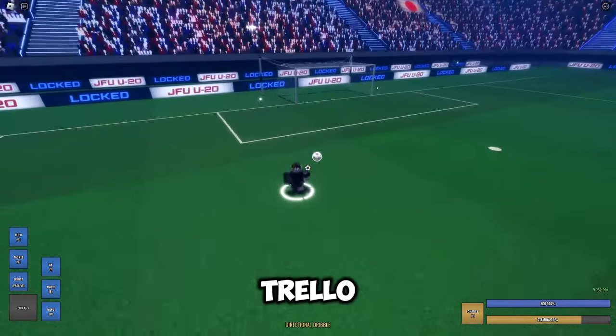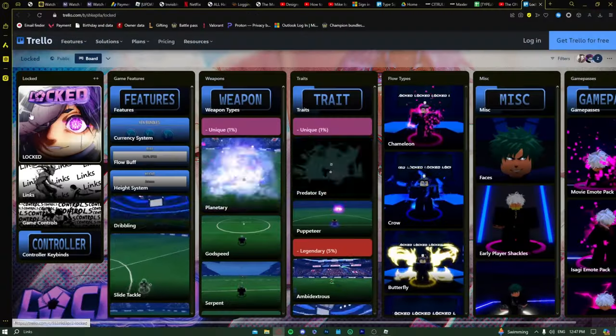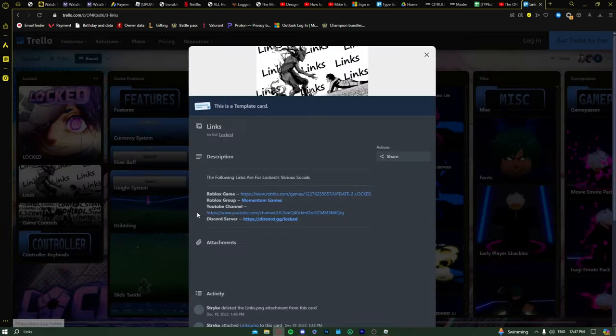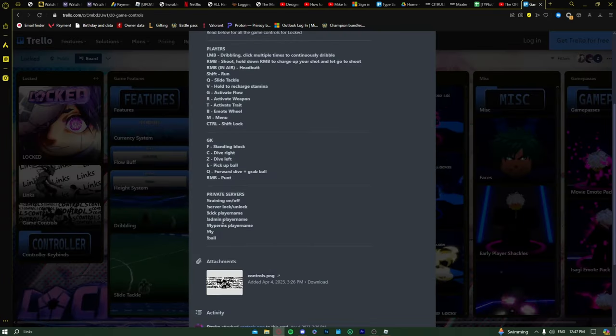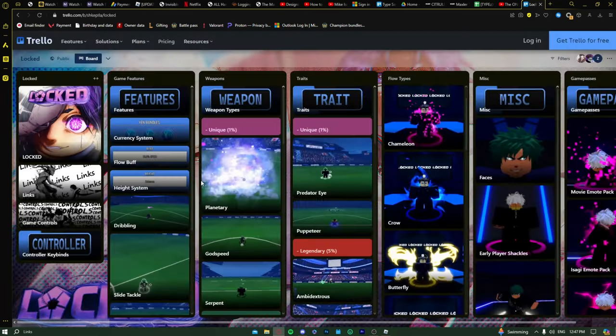Now let's go to the Trello and explain everything else in the game. I'll link everything in the description so you don't need to go find it yourself. Game controls — I explained everything. I didn't explain goalkeeper controls because I'm not a goalkeeper, but they're in the Trello.